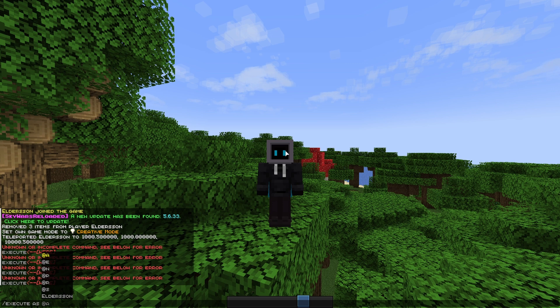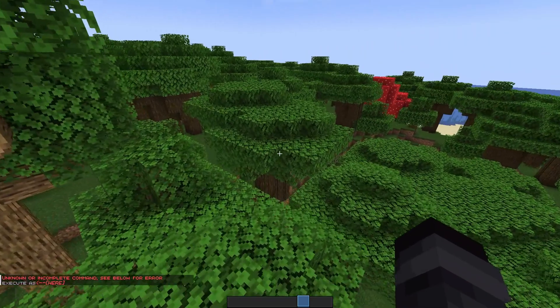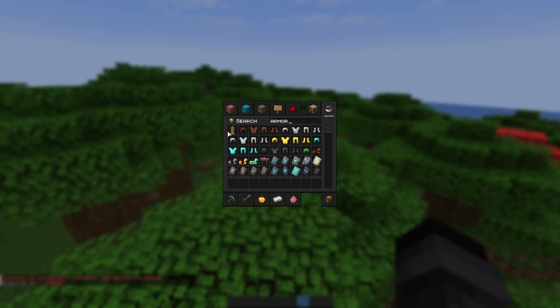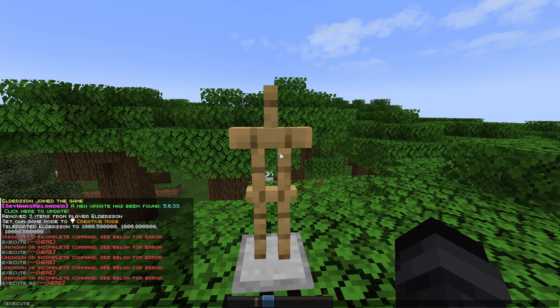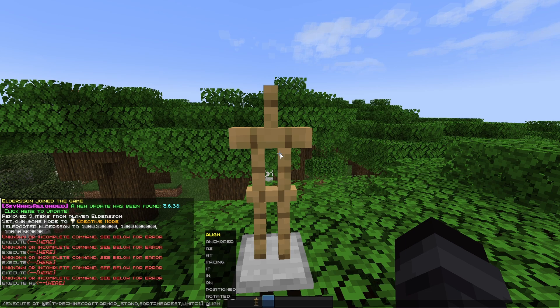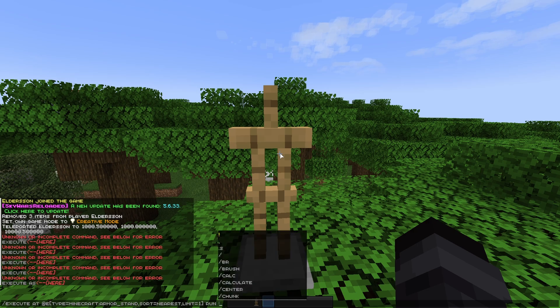So let's go over what you can do with a datapack. As an example, when I start with an armor stand — to select entities no more than this — we do 'as @e', fill out the filters: armor stand type, sort by nearest, limit by one. Then what we wanna do with it is run a command. I can do setblock.